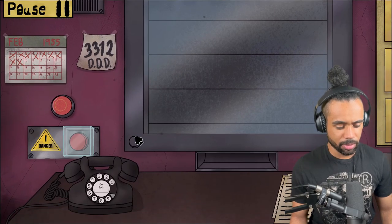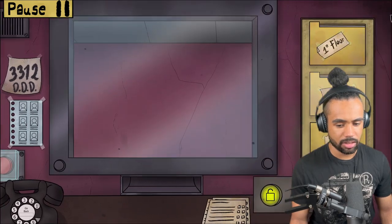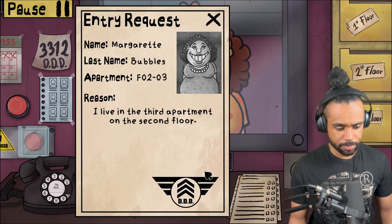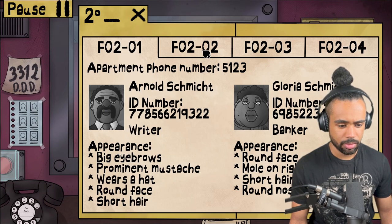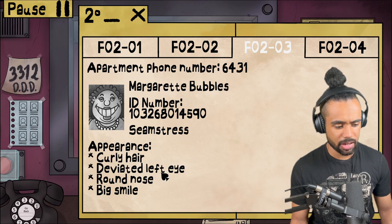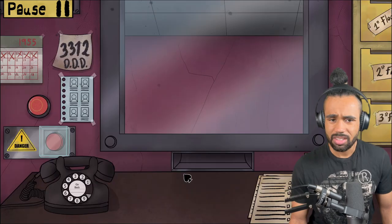I've never actually tried to play one of these games myself. Welcome and congratulations on your new job. Okay, so this is a checklist. Hello - name: Margaret Bubbles, apartment second floor, reason: I live in the third apartment on the second floor. Margaret Bubbles: curly hair, deviated left eye, round nose, big smile. Looks good to me - enter. This is easy!